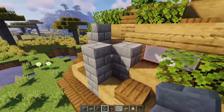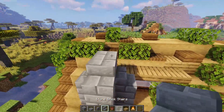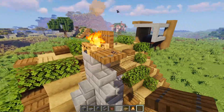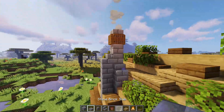Go up one more, then right here we're just going to place our campfire — that is going to give it a cool smoky effect at the top.